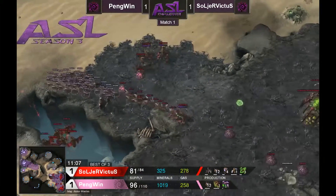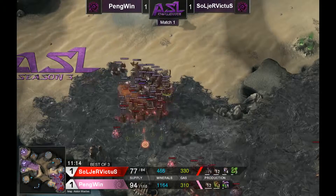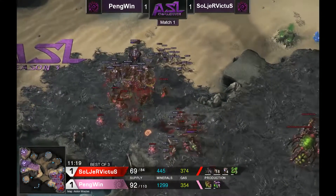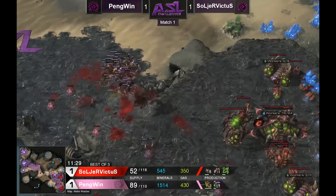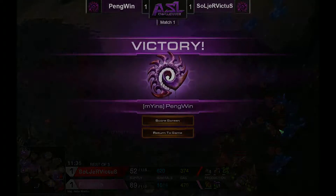Penguin is taking down all of Soldier Victus's mutas. There's one queen left for anti-air, but that falls as well, and GG — Penguin absolutely dominates, taking Game 3 and the series. He doesn't have to do it again.